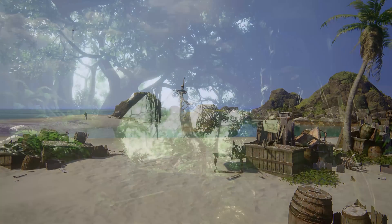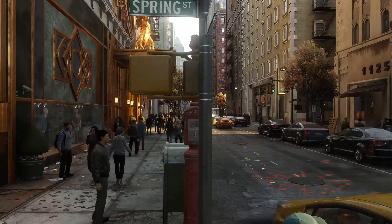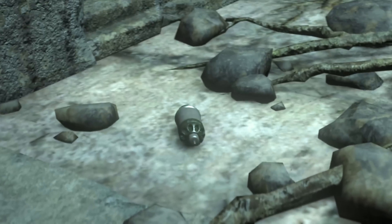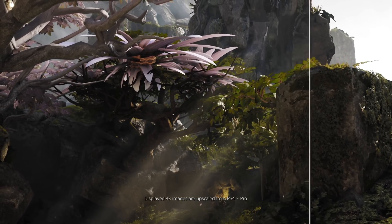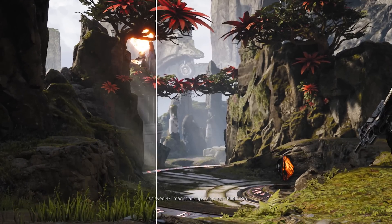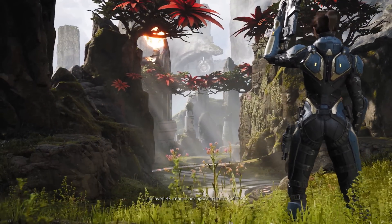The GPU — the graphical processing unit — is based on the same design except the Pro's is double the size, with the original unit effectively working next to a mirrored version of itself. This enables perfect playback of the existing 700-plus library of PlayStation 4 games; the Pro just uses half of the GPU. But it also gives the Pro a significant boost in graphical processing power, from the standard PS4's 1.84 teraflops to 4.20 teraflops.